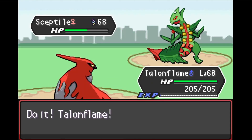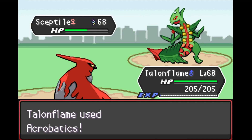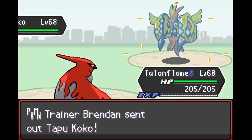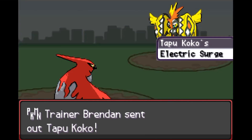We bring out Talonflame and go for Acrobatics. Talonflame has the Gale Wings ability, which means while we're at full health our Flying-type moves have plus-one priority. So whether or not Sceptile is faster doesn't matter — we hit him with Acrobatics and he goes down. Tapu Koko comes out next and sets up the Electric Terrain.